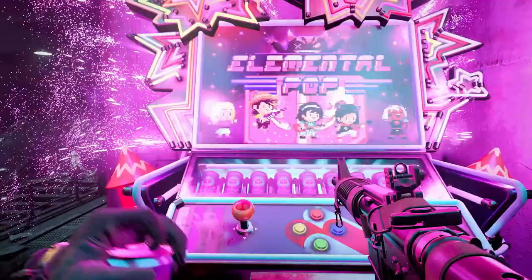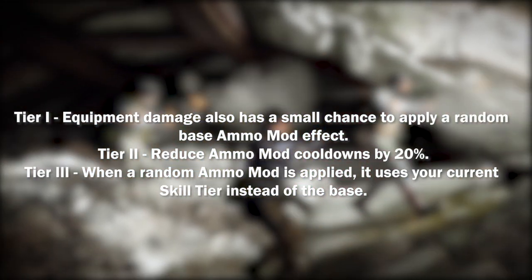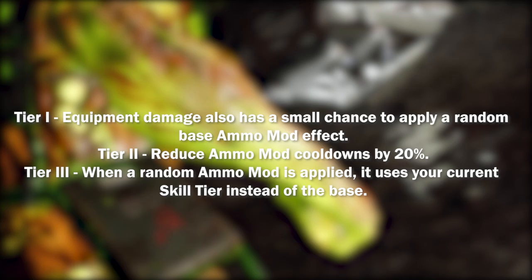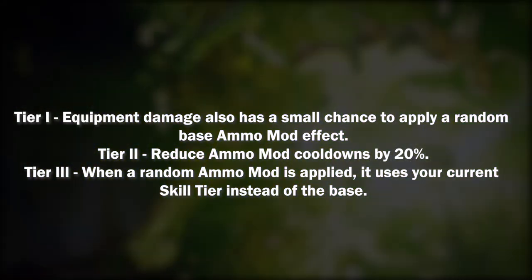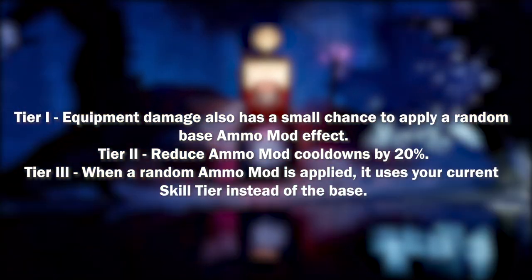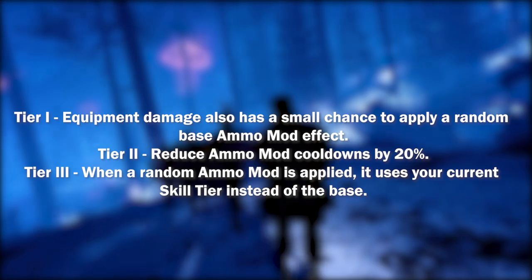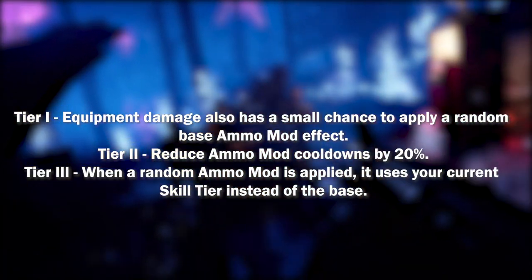As an example, here's how upgrading the Elemental Pop perk works from tier 1 to tier 3. Tier 1 adds equipment damage with a small chance to apply a random base ammo mod effect. Tier 2 reduces the ammo mod cooldown by 20%. Tier 3 causes a random ammo mod to use your current skill tier instead of the base. More perks will be introduced throughout the post-launch season.